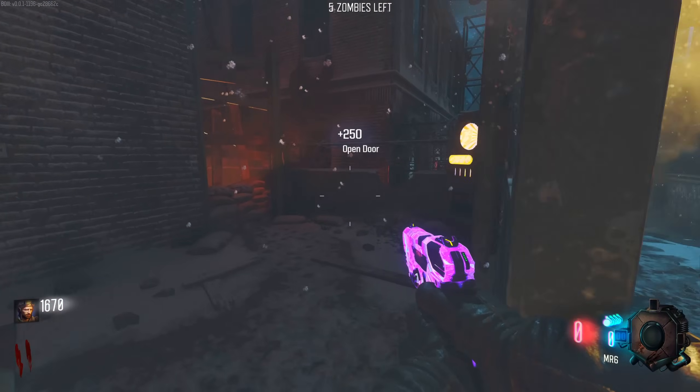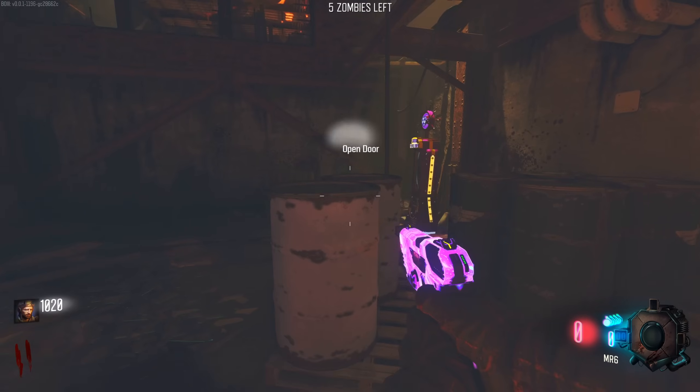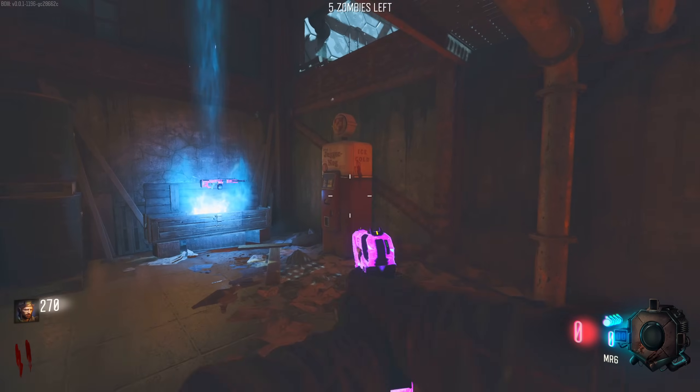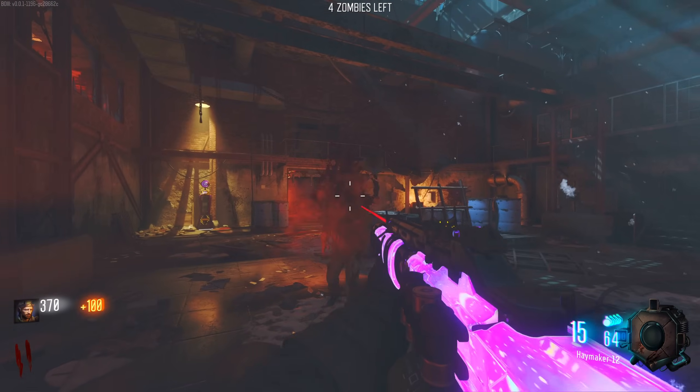The good thing about the perk spawning is we get 100 points each time we see one. Look - hi Stamina, open another door. Hi PhD, just chilling over here. The box is actually over here and Jug is here. So yeah, the perks are going to randomly change every single round in terms of locations, which is interesting.